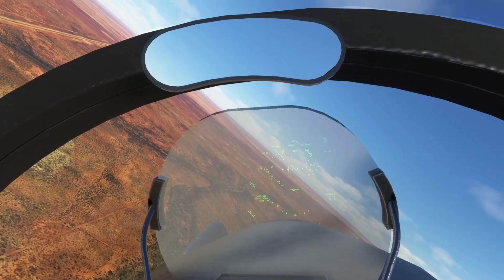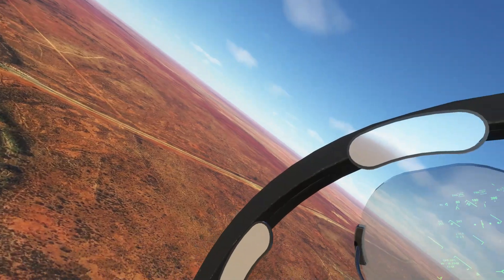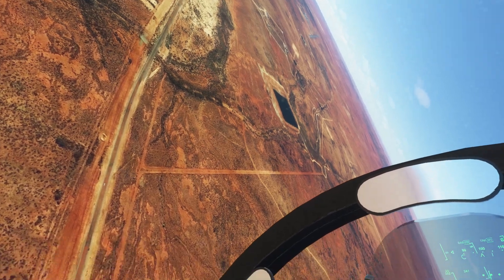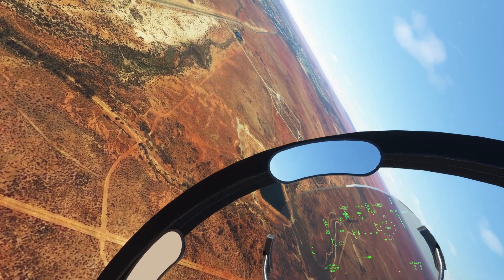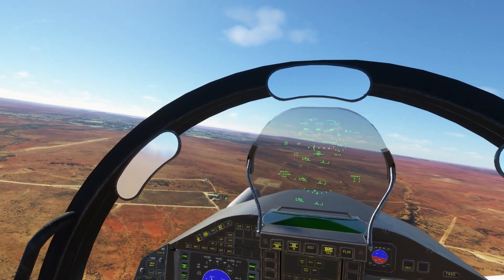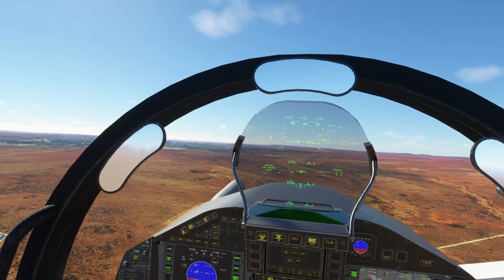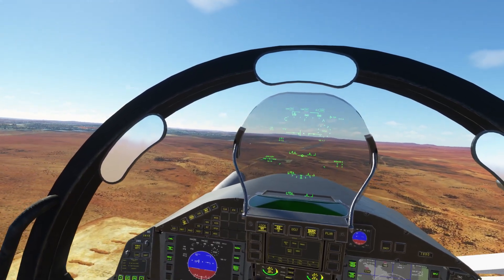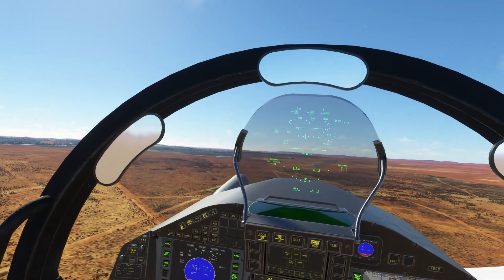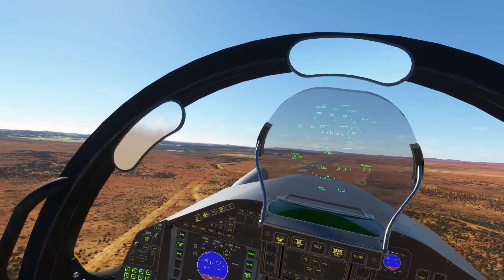So you've got the autothrottle in the top left with the box around it, set to 250. Let's just turn that off momentarily, tap the speed brakes — we should be able to go down to about 150 according to the manual, but below 200 there's no fly-by-wire. Landing gear. Very cool.